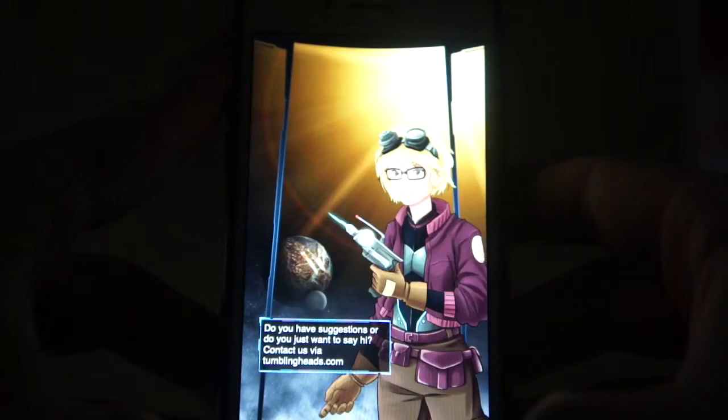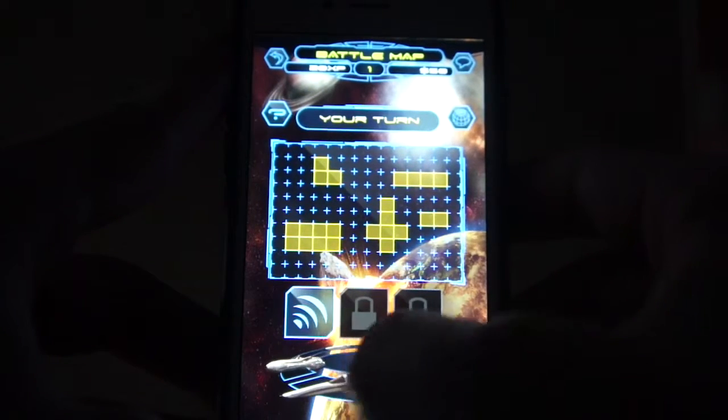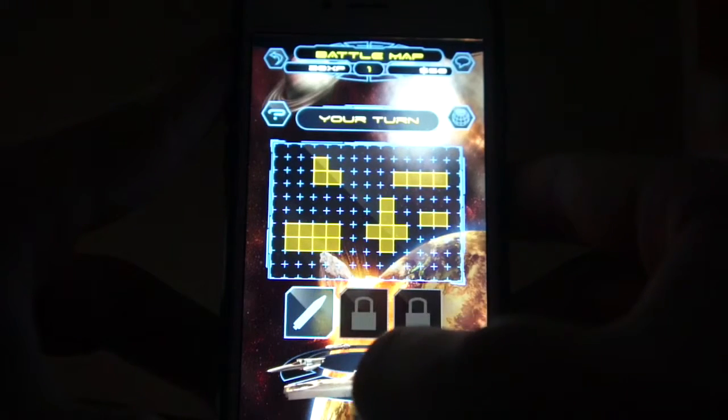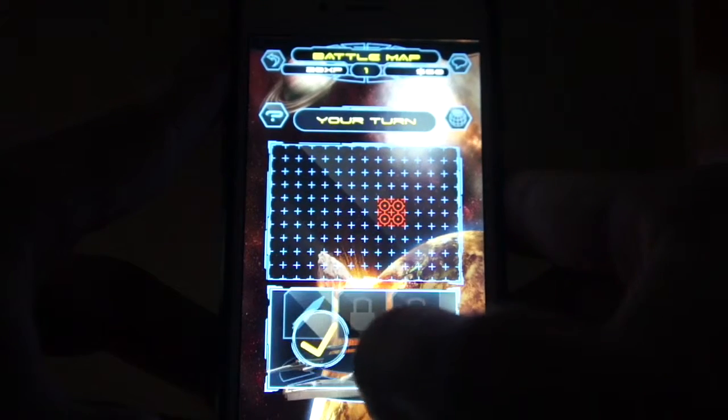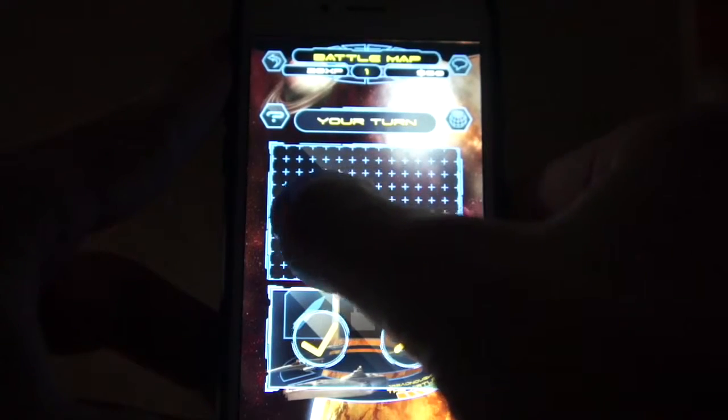Once you hit deploy, you can now choose the different weapons the spaceships have. For instance, with this one, you can choose to attack your opponent's board.